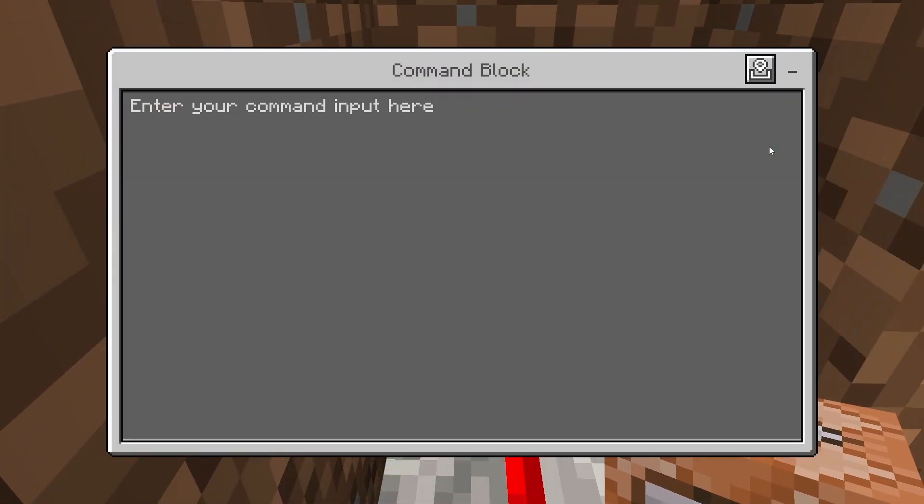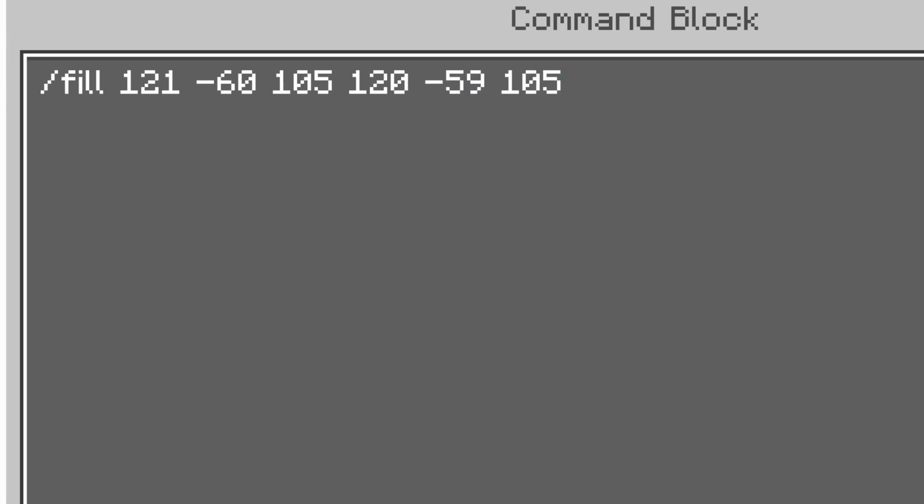This one is impulse also. We're going to do slash fill and use those same coordinates, then type glass_pane 0 replace.